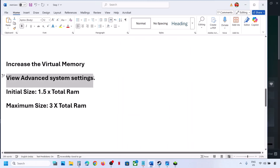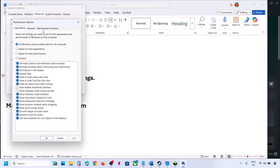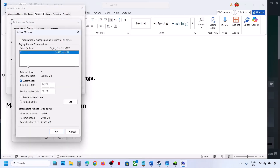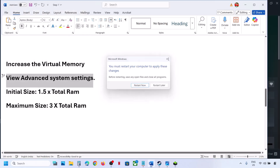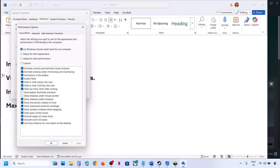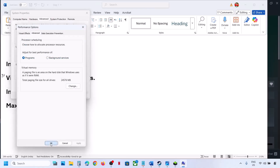If that does not work, type in View Advanced System Settings again, go to Settings, click on Advanced tab, then click Change, and this time select System Managed Size. Click Set — Set is important — click OK, OK, hit Apply, click OK. You will see a restart option; restart and then check. Still not working? We will revert to default — type in View Advanced System Settings, go to Settings, Advanced, Change, and put a check back on the automatic box, then hit Apply and OK.